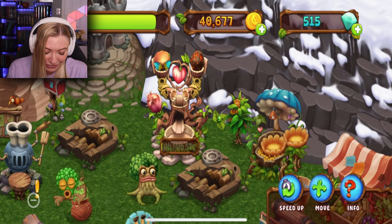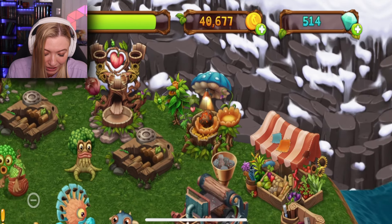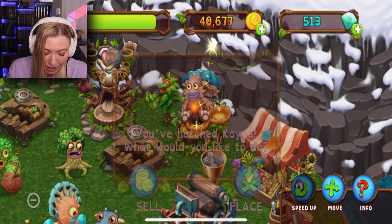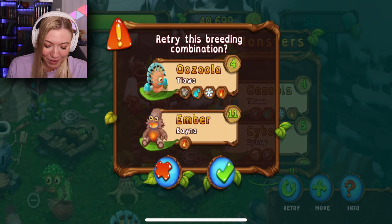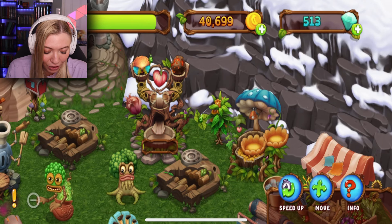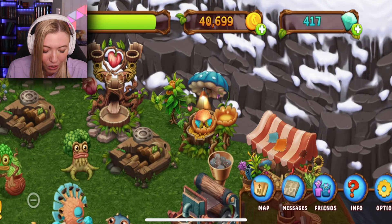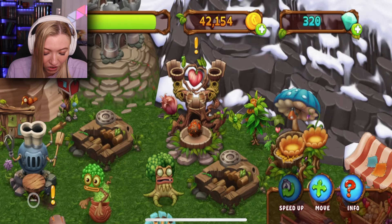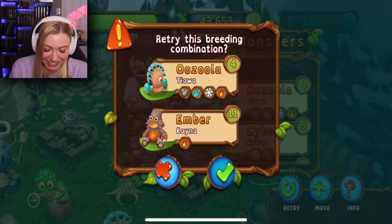Let's breed them together — I don't even know what to expect. 14 minutes — whatever that is, it is not what I want. Get out of here Kenya, I'm selling you right away, faster than you can say hello. The breeding time for young Smoochel is 31 hours — I think I got another one I didn't want. 14 minutes again — oh, this is gonna take a long time.